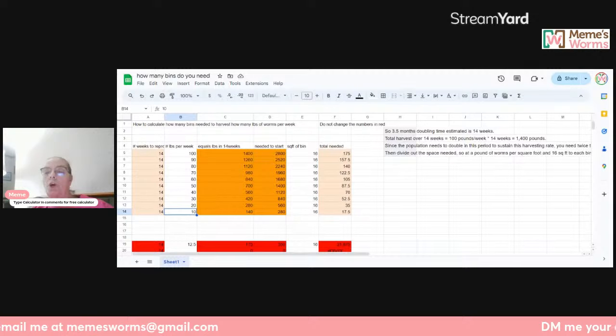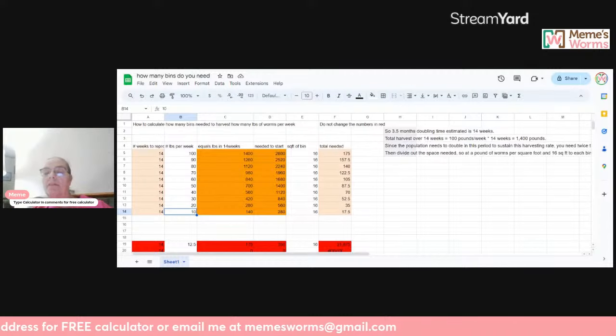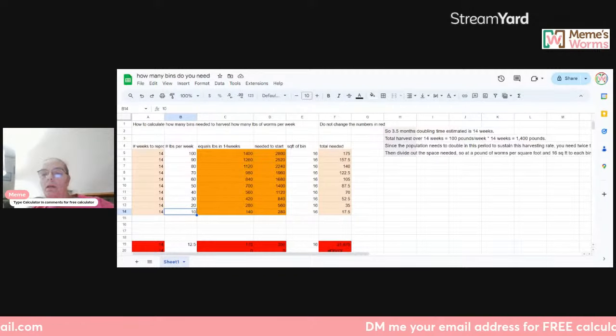The cold will make your worms stop breeding — they don't like cold weather. You want to keep your worms between 55 to 75 degrees.